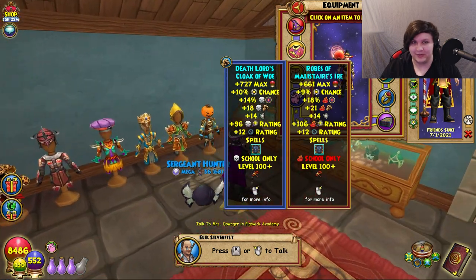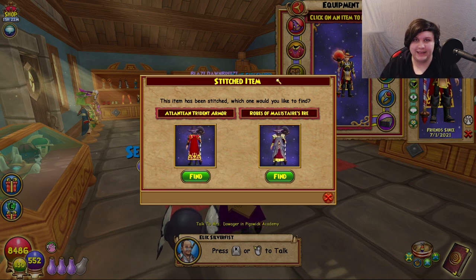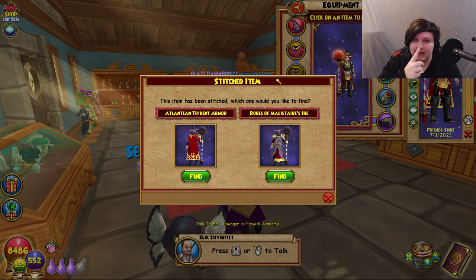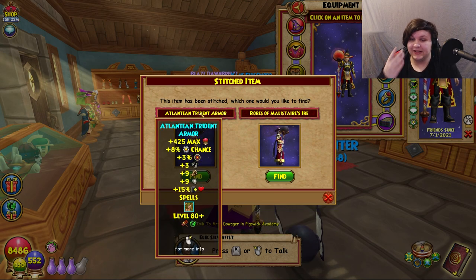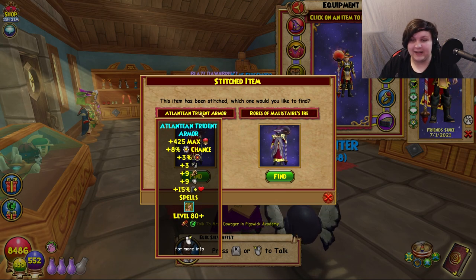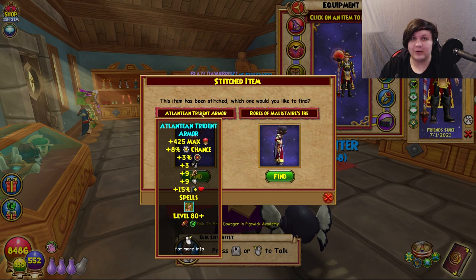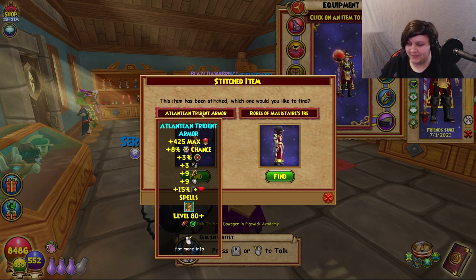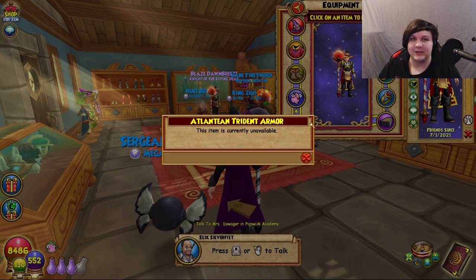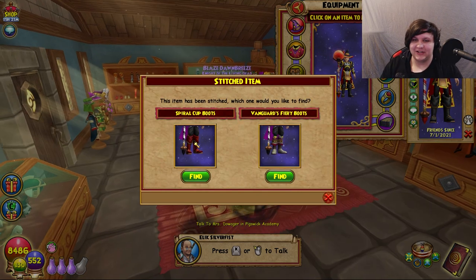What everyone really came here for is the robe: it's the Atlantean Trident Armor from the Atlantean Bundle, which was a $29.99 bundle years ago. This is the level 80 version, which means I got this robe around 2013–2014 — about eight years ago. The bundle doesn't float back into the store very often, so your actual chances of getting this robe are very low. If you press the find button, the item is currently unavailable and has been for a while.